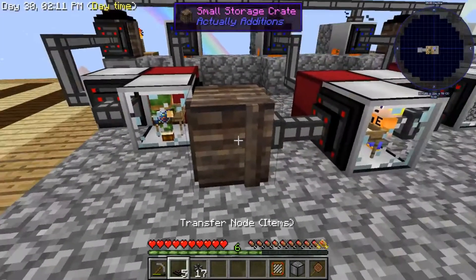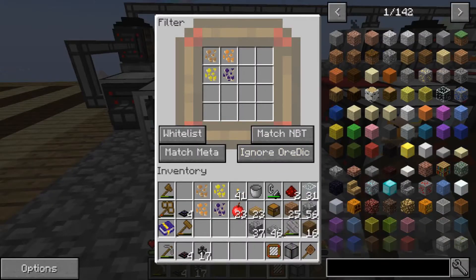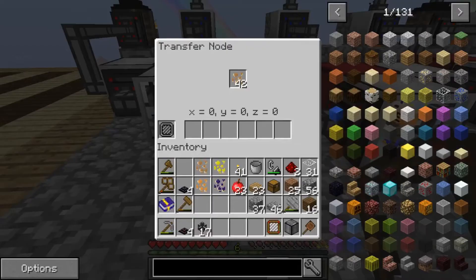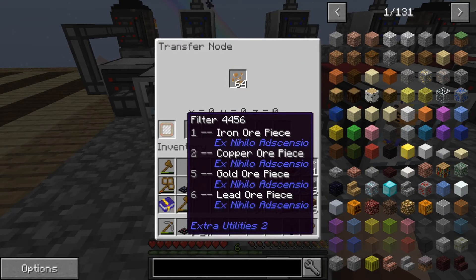Now we need to put a transfer node on, then right-click and put that filter in the filter slot. Now it will only allow in the items that are in that filter.